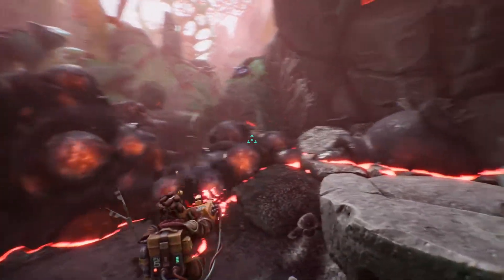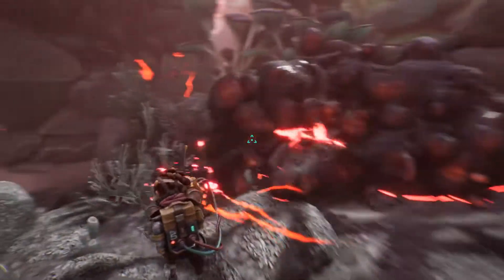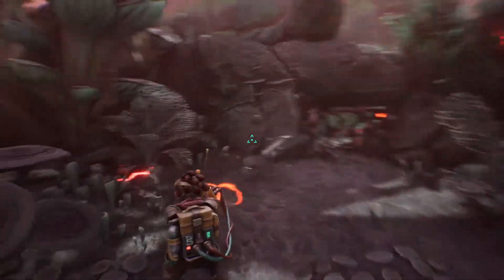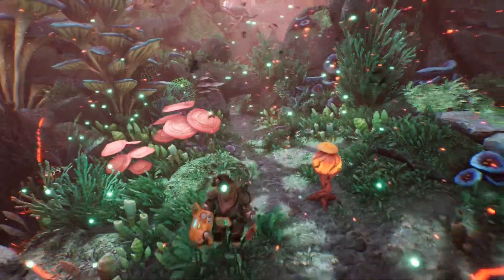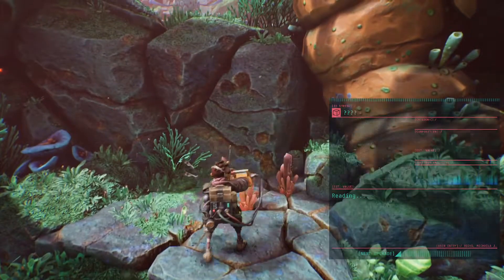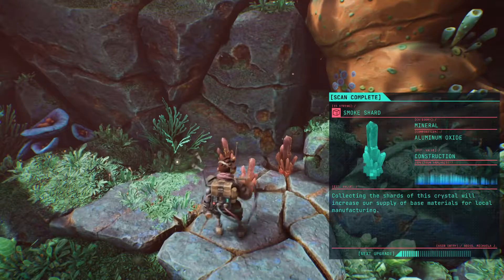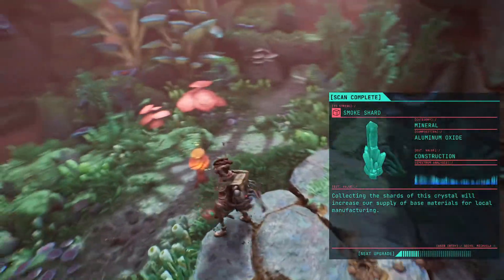Let's eliminate this gunk here. So fun cleaning up the mess. Let's see what this reveals — it looks like I can go through that little gap there. I didn't scan this yet — okay, smoke shard. Let's grab that, it turns into metal. That's cool.